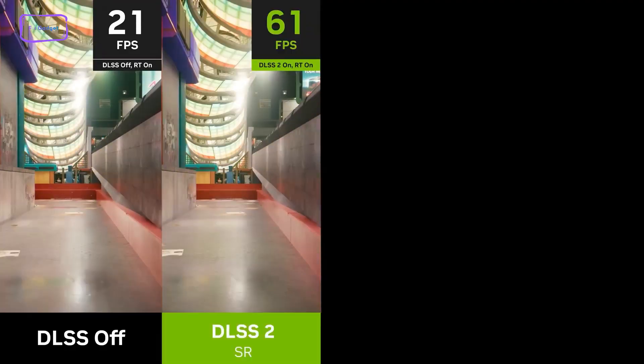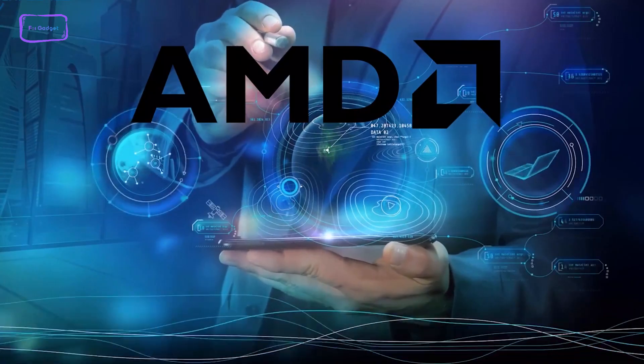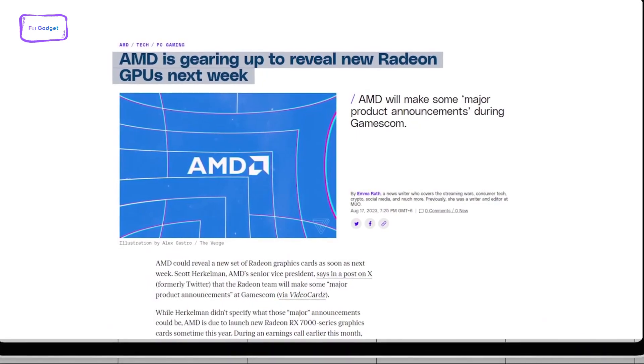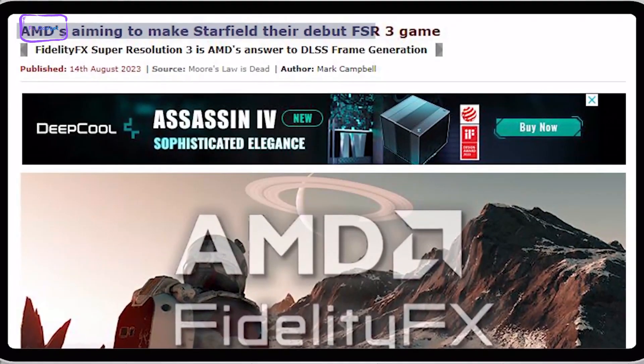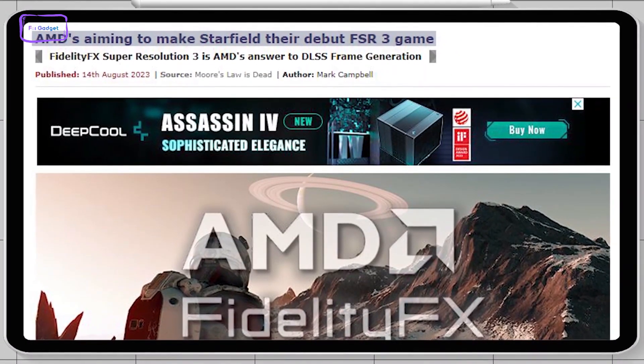With Nvidia taking upscaling technology to the next level, is AMD going to sit idle and do nothing about it? As it turns out, they are rumored to unveil the next iteration of FSR 3 at this week's Gamescom event. It will possibly launch alongside Starfield, which is scheduled for September, and we're really excited to see what they have in store for us.